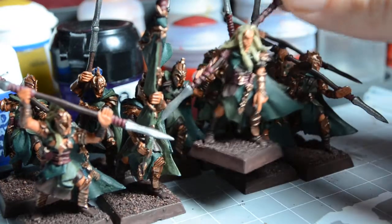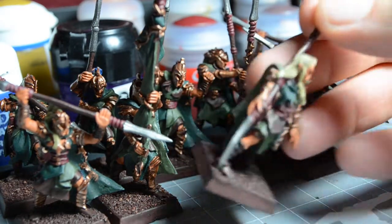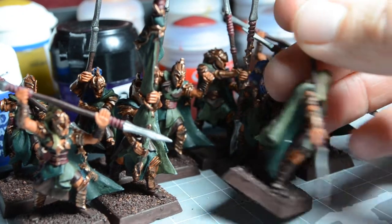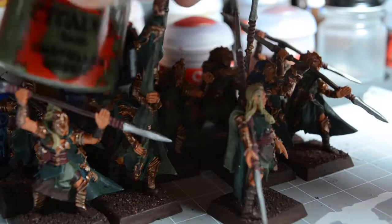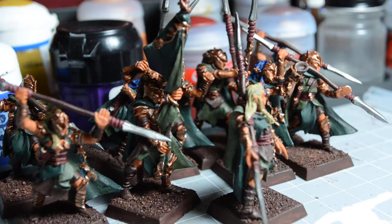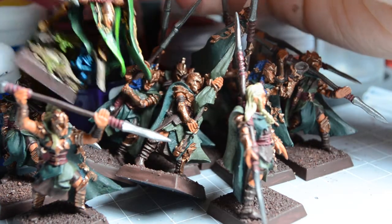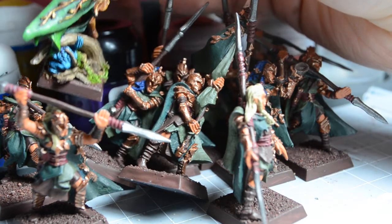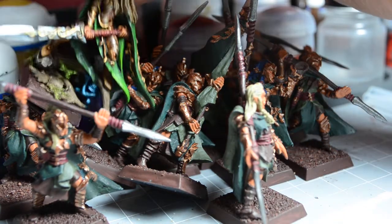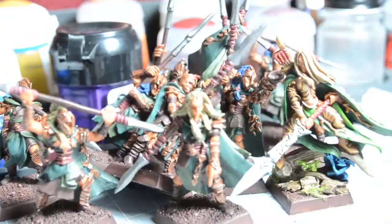If I have time I will certainly brighten these up. I went for two different shades of green — the darker Orachide Shade and the Castellan Green, which are the same two greens I used on the Commanders. The Castellan Green highlights up to a yellowish color, and the Orachide Shade highlights up to Rotting Flesh, or whatever the new name is. So they will certainly brighten up — these are all the same shades as used there, just the base coats.